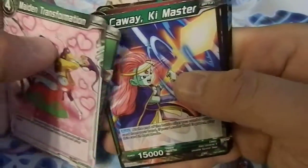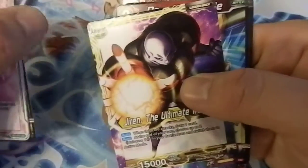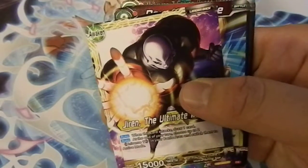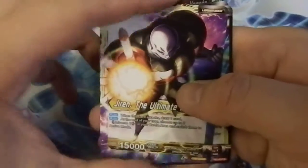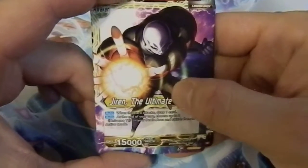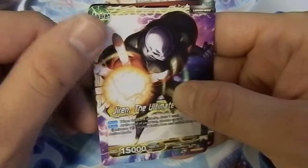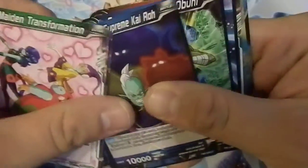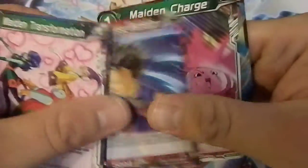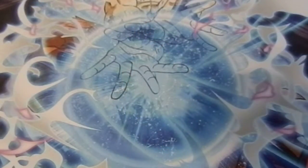Vegeta card — nice. Another Bergamo. Focus Mind Son Gohan — that'd be good. This card right here was actually my very first Dragon Ball card, and now I got this one as a foil. I got it because I was trying to meet the two-dollar minimum for some cards. Continuing on — Kale, Universe 9, Obuni, Kaba, Maiden Charge, and Prince Vegeta. Really happy about those.